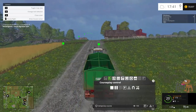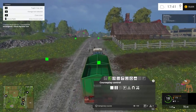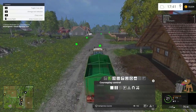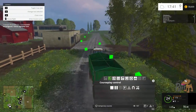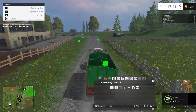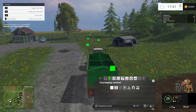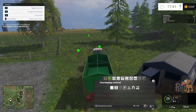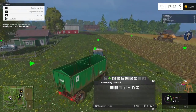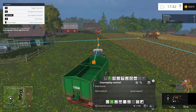So as before when I set up Courseplay — if you can remember I've done it on the actual field — well, you don't need to do it so much anymore. You just give it a start-stop close to the field. There we go. So if we stop it there. Brilliant.